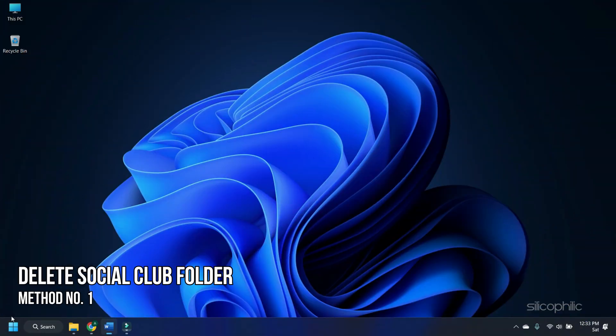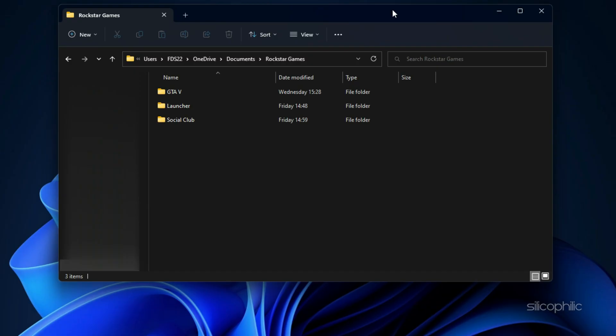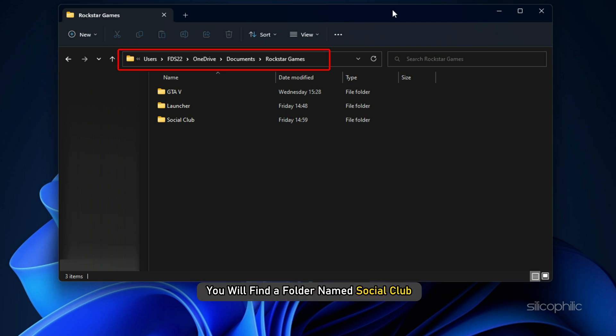Method 1. First, delete the Social Club folder from the Rockstar Games folder. Go to the Rockstar Games folder, open it, and you will find a folder named Social Club.